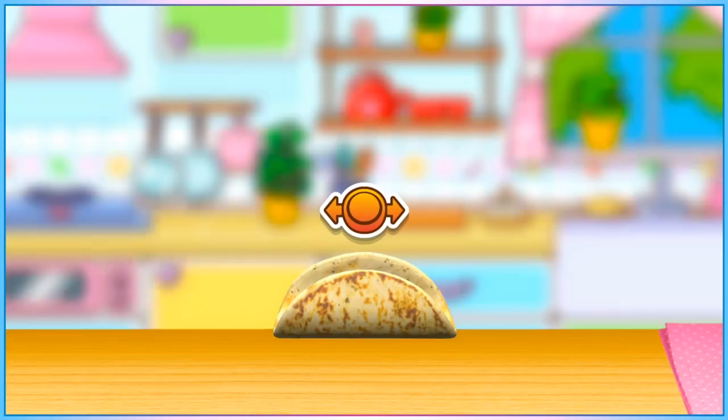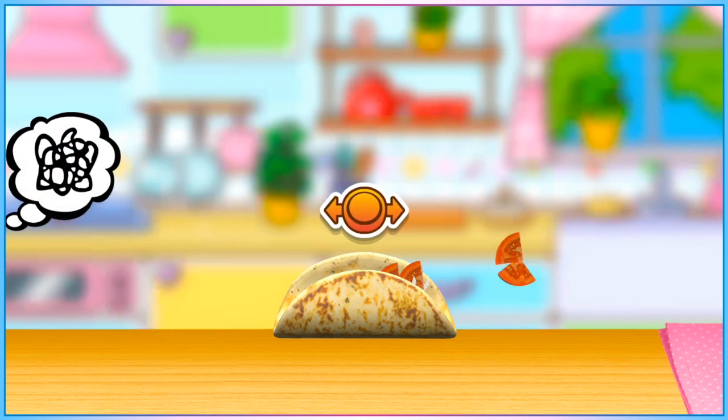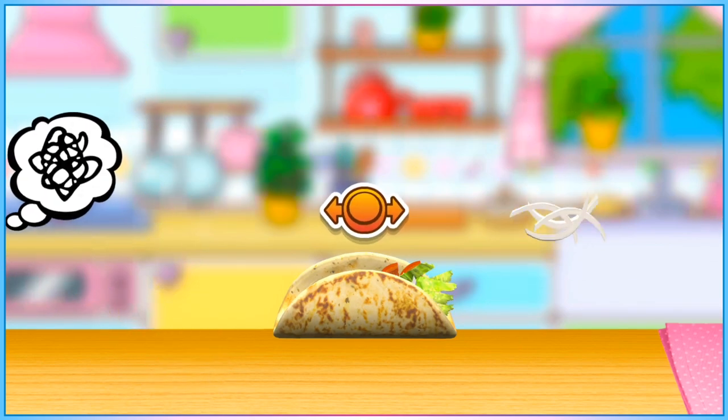For the catch-ingredients-falling-from-the-sky segments, a set number of ingredients will always fall and you don't get through the minigame faster for catching them. Use this as a moment to have a breather, have a drink, compose yourself — these are free time in the three and a half hour all recipes run, to look after your needs as a human being.